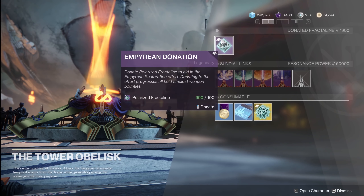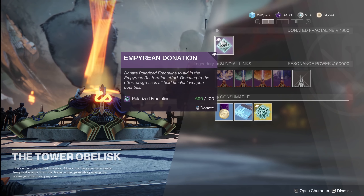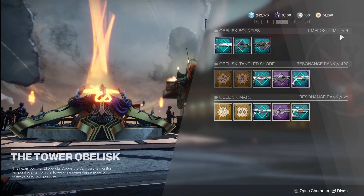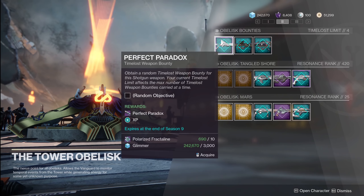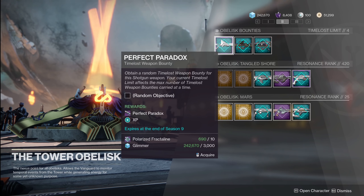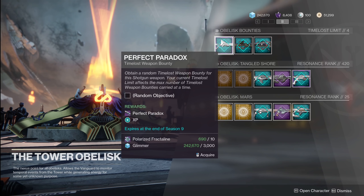When you donate 400 Fractaline, you're going to finish any of the time-loss weapon bounties that you have in your inventory. The time-loss bounty limit — the number of bounties you can hold — is 4. Now I don't know if it's a joke because literally Perfect Paradox has Paradox in the name, but you seem to be able to hold 5, 6, or 7 depending on when you click on this thing in order. Let me show you guys what I'm talking about.